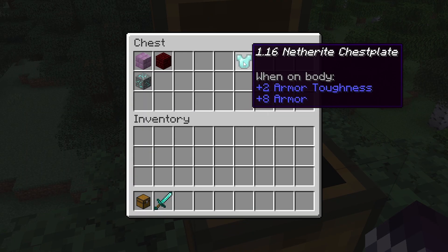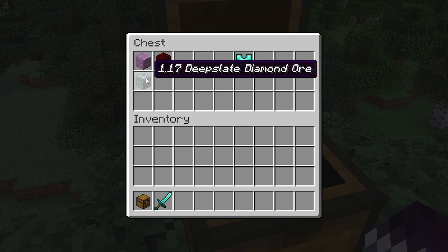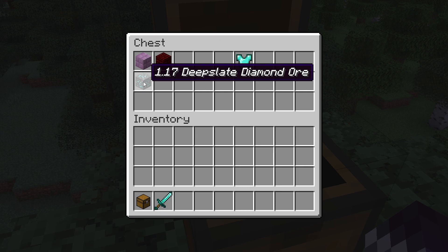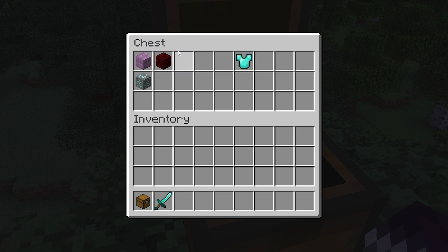Looking in the chest you can see a 1.16 Netherite Chestplate, a 1.17 Amethyst Block, a 1.17 Deepslate Diamond Ore, and a 1.17 Deepslate Brick. The Deepslate Brick looks like a Nether Brick, the Deepslate Ore just shows as a normal Diamond Ore, and the Amethyst Block gets replaced with one of those ant blocks. That's basically how the plugin works — it replaces items the client doesn't know with items kind of close to it.